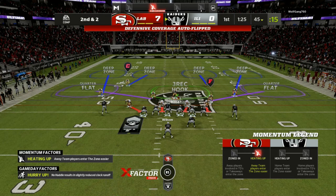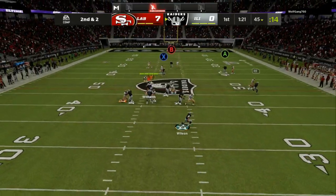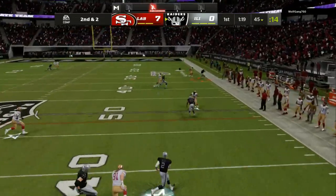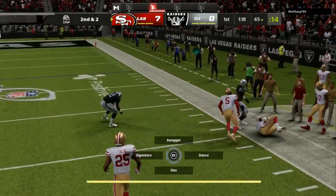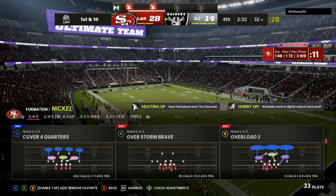Anytime it is less than four wide receivers, I like to run cover four match. One key thing I would do is man up the running back 60 to 70% of the time. He's in strong close, so this defense matches perfectly. As you can see, every receiver is guarded down the field. Put acrobat on your cornerbacks and you can make diving plays.